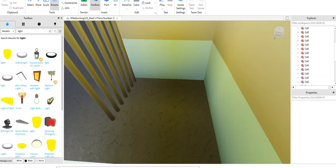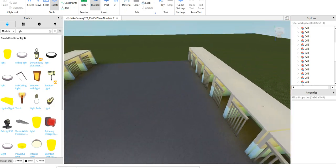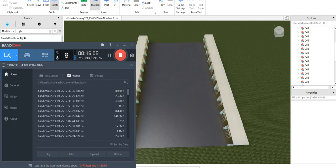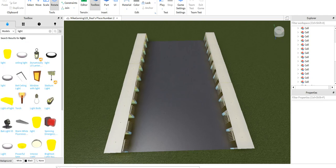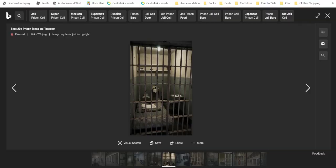After that, when you're done with the cell and the bed inside, you can make tables.